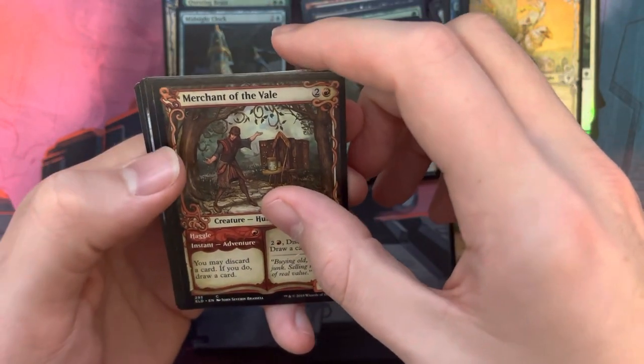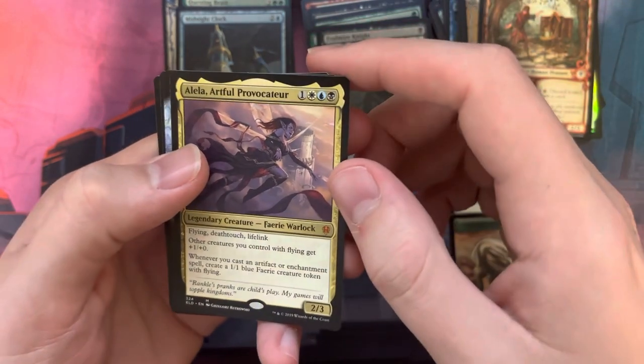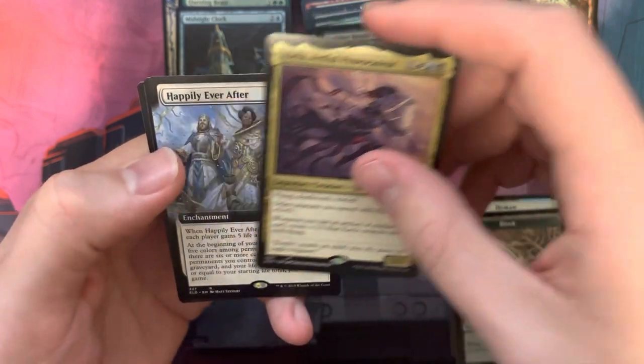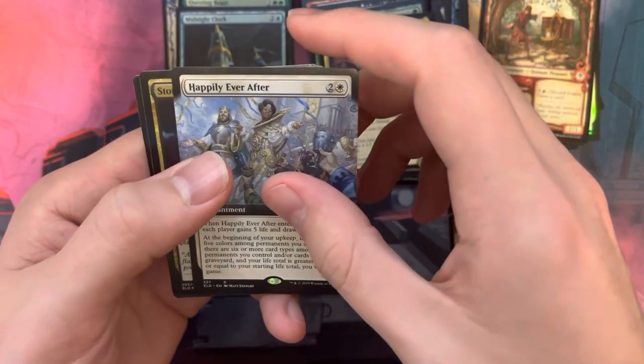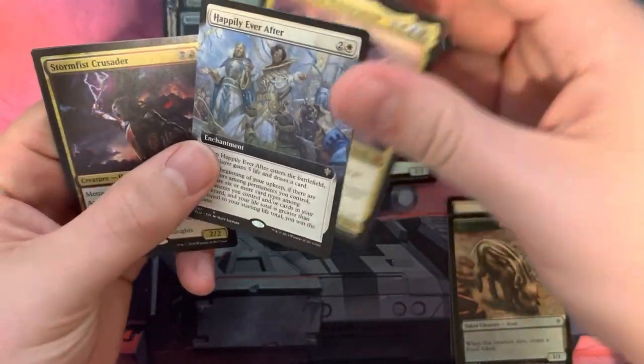We have a Mythic right here — the Layla Artful Provocator Foil. We have Happily Ever After Borderless. And then we have the Stormfist Crusader Foil.